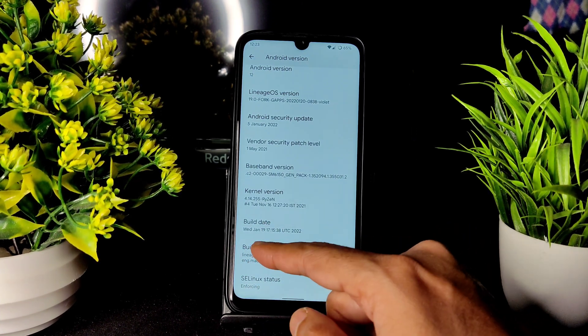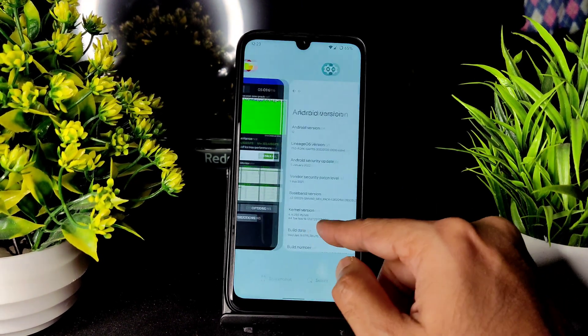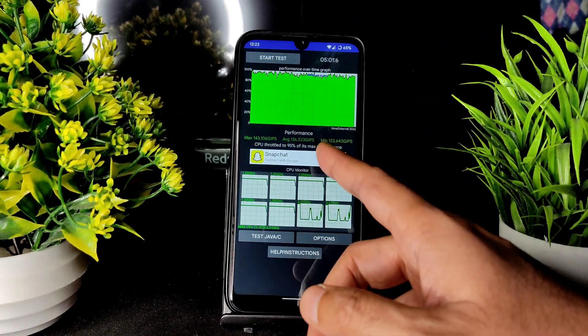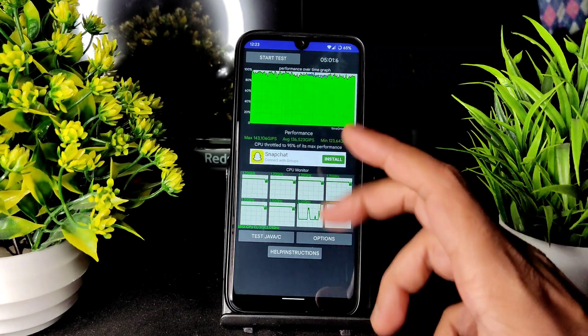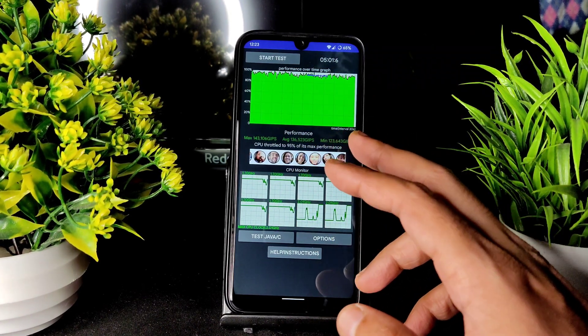The SELinux status is enforcing and the build number is Lineage Violet. I have been running a CPU throttling test for the last five minutes. The average is 136, minimum is 123, and maximum is 143. The CPU is throttled to 95% of its maximum performance.